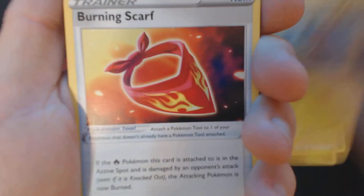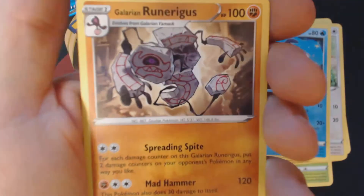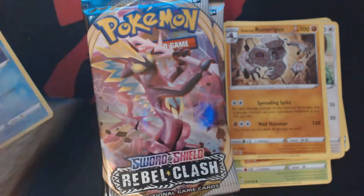We've got Darkness Energy, Metapod, Heliolisk, Burning Scarf, Vulpix, Phantom, Galarian Farfetch'd, Squovid, Galarian Mr. Mime, Reverse Hollow Temple, and Galarian Runerigus.